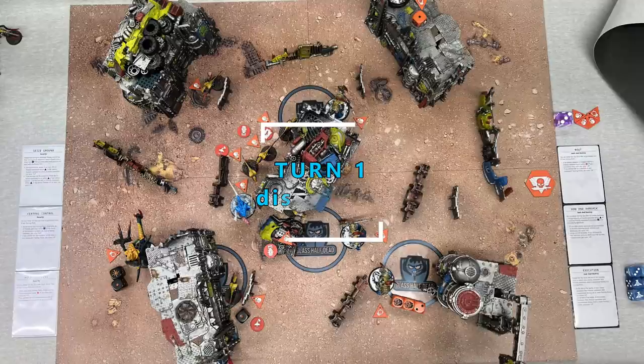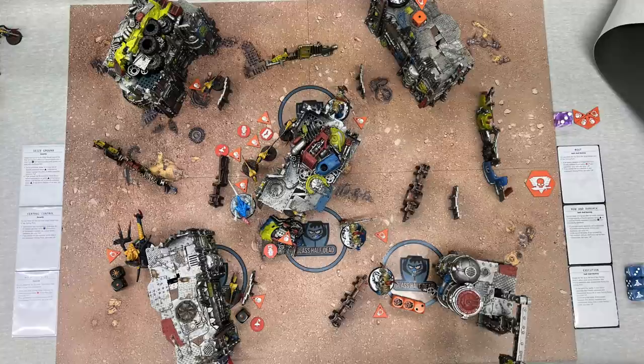Overhead shot — let's think about how turn one went. I'm totally going to take that as the Tyranid player. Getting 18 damage through on a Custodian turn one is amazing. The Custodian chose not to retain a cover save because you need twos-up and the Tyranid had rolled crits, so I was fishing for a crit — instead I rolled a one. That's why the Custodian leader is down to one wound. Probably should have CP rerolled, but I didn't.